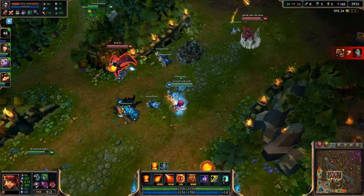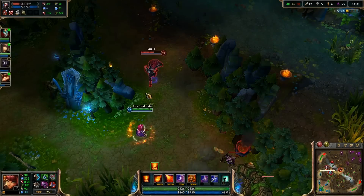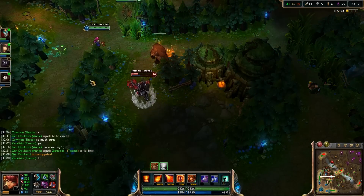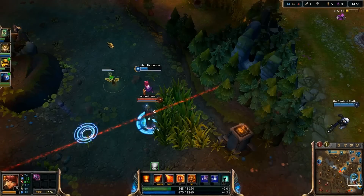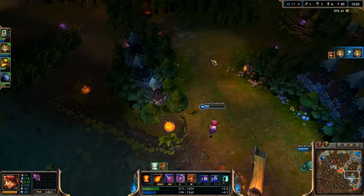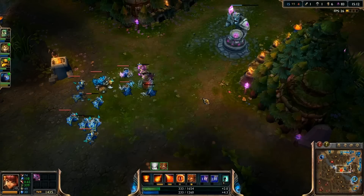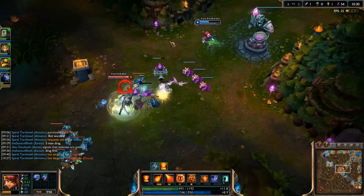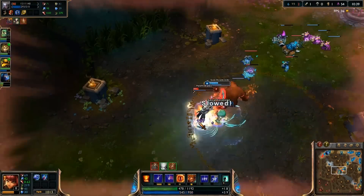Now let's talk about Annie's combo. Whenever possible, begin by summoning Tibbers with Pyromania ready to stun the target. If you have it, nail the target with Deathfire Grasp and Ignite, then follow up with Disintegrate and Incinerate. Disintegrate's cooldown is very short, so using it early might allow you to use it again should they somehow escape. Pyromania can be charged without enemies around using Incinerate and Molten Shield. Your opponents only see the stun-is-up particle at four charges — if you sit on three, you can activate Molten Shield right before dropping your combo to get a sudden, unexpected stun.